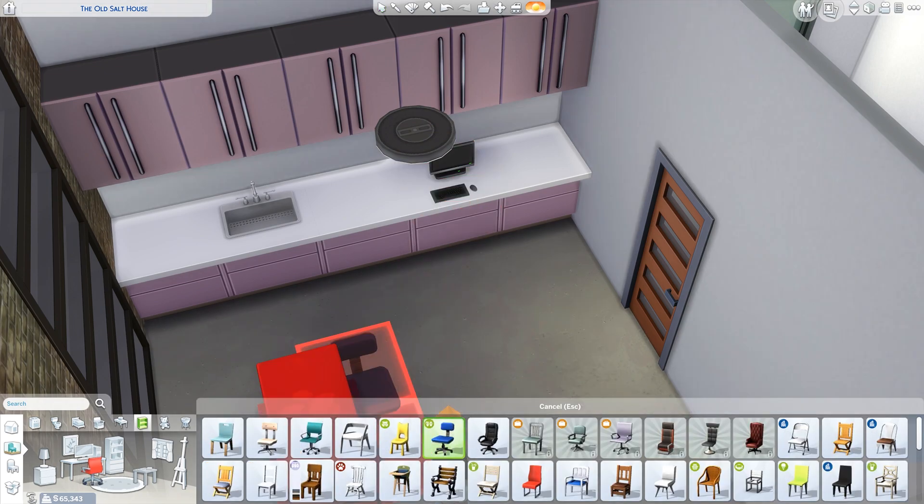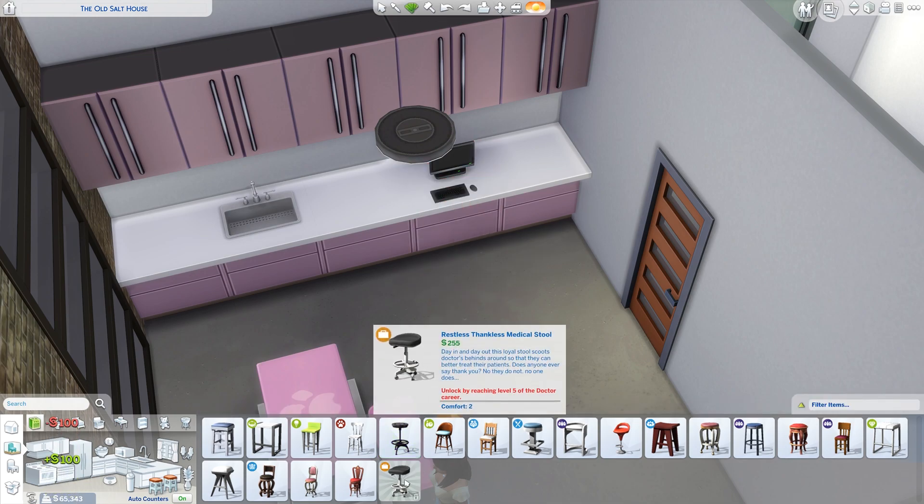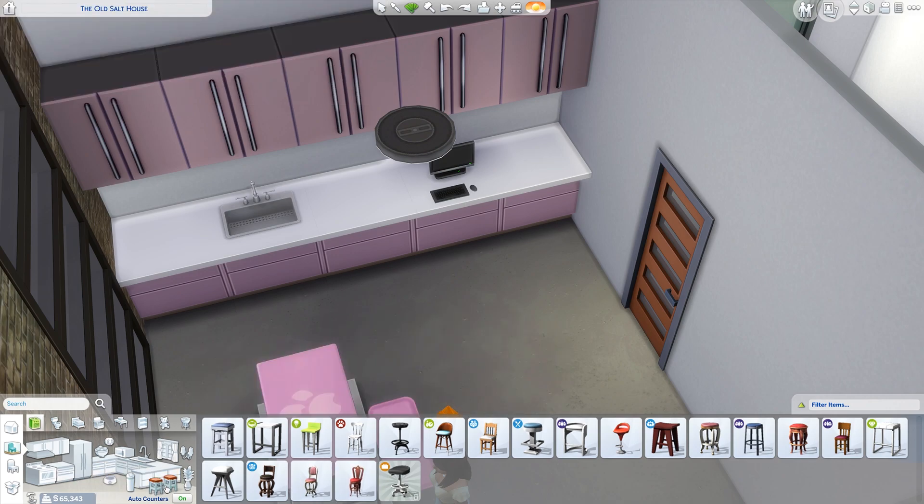So this is gonna have a chair - maybe like these. Oh wait, we got to use the bar seating. I think these ones are always fun. I like using these actually. You know what, I like using that one and I don't mind unlocking it, so let's do it: bb.ignoregameplayunlocksentitlement. There we go. So we're gonna use this chair - white, black. Let's go white. Yeah, size looks nice and sterile now.